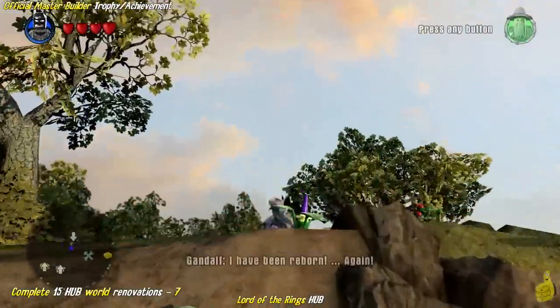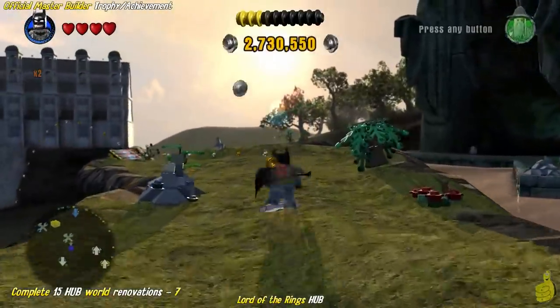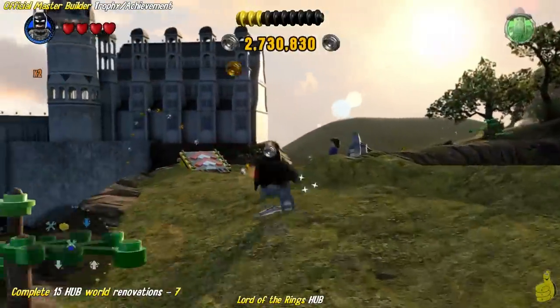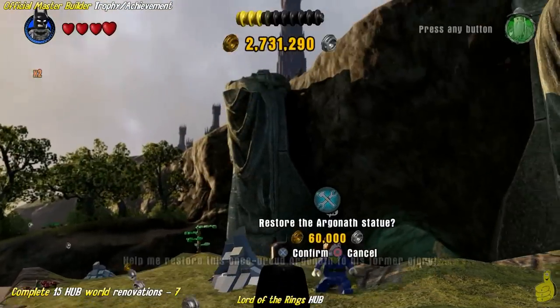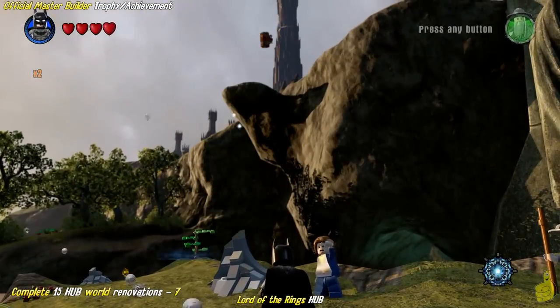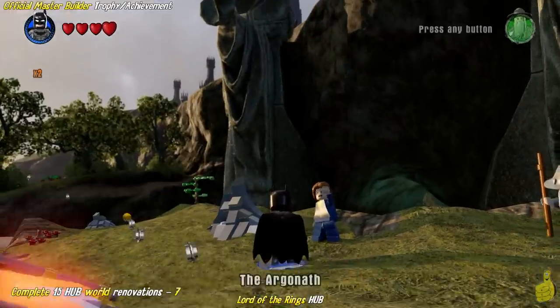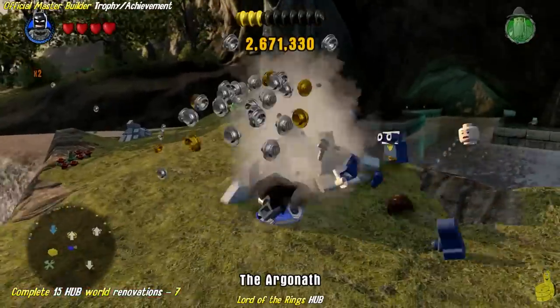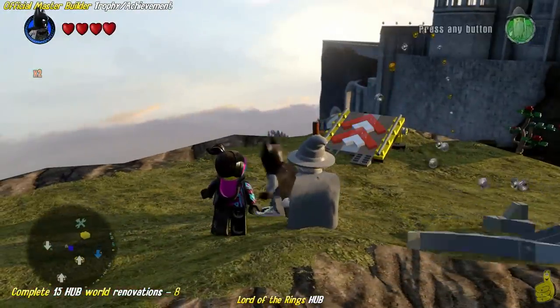We dropped right off the ledge — there is a longer way to get down here but we basically went for a swim. Now that we've got our temperature cooled off a little bit, because it was hot in Rivendell and a little hotter up in... whatever that was — I told you I didn't want to say it. Down below we have this statue that we can go ahead and rebuild. It's kind of expensive as well, but we'll go ahead and spend the 60k and build it up.